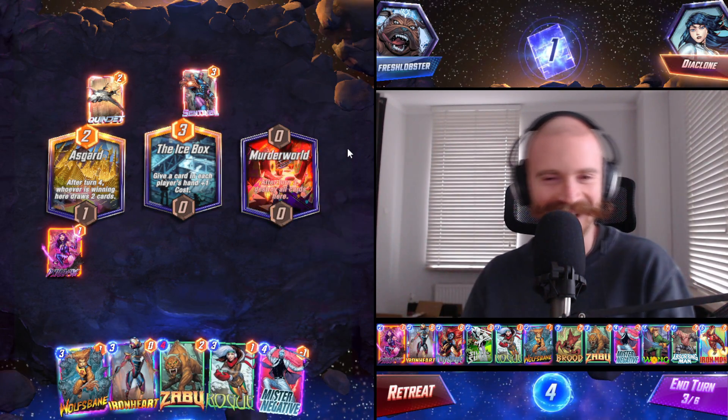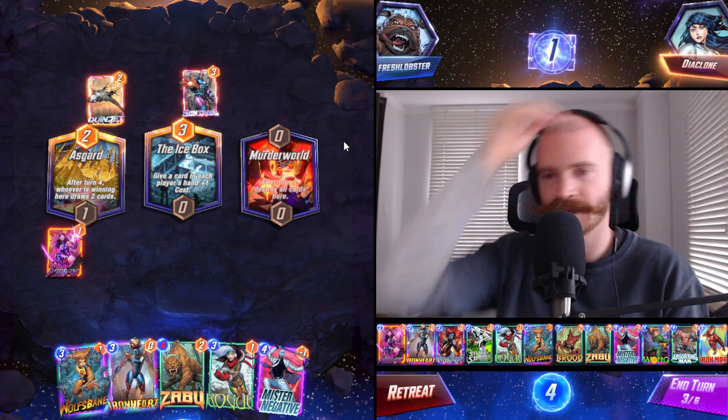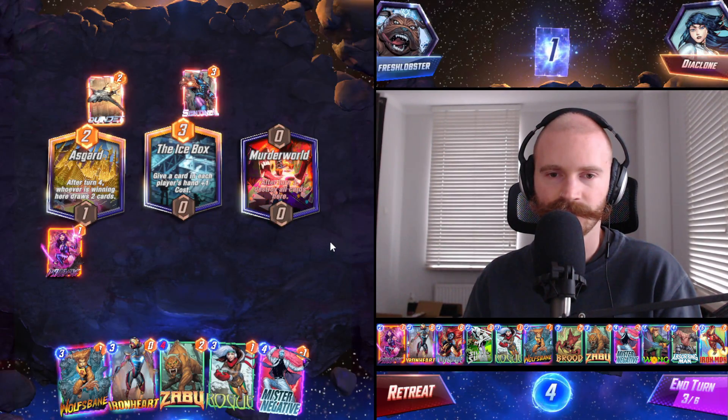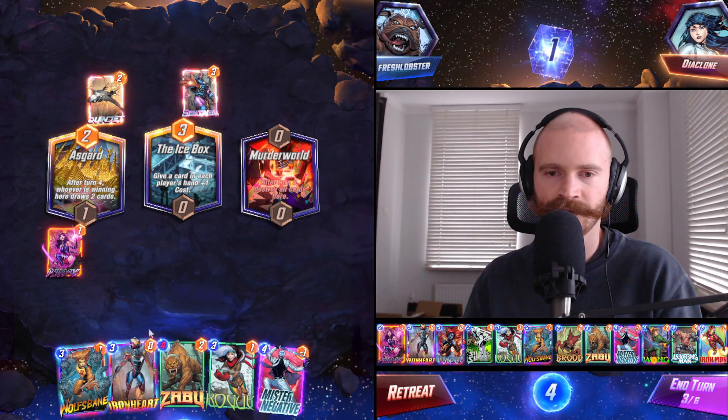So good at this game — I can't believe it. How do we do this though? I don't want Mr. Negative destroyed because he can be Wolfsbane or Ironheart's recipient. Where am I next to place? Negative into Zabu.